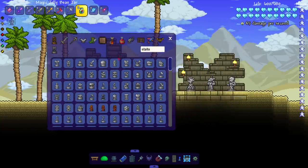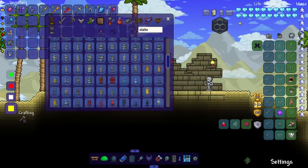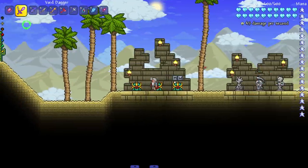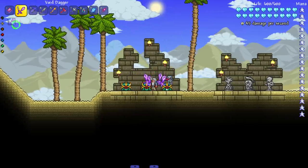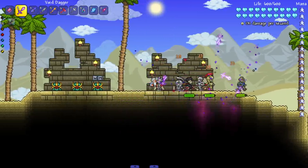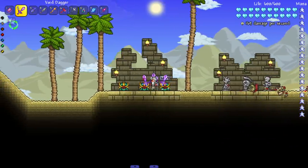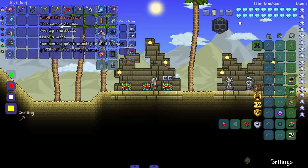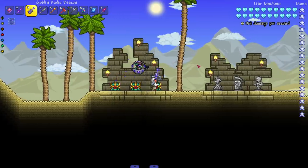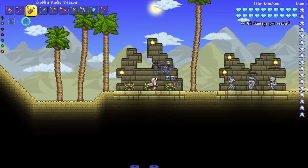We're getting into the hard mode summons now. I'll change the goblin statue to a hoplite statue since apparently you can't spawn goblins from the goblin statue - didn't know that. Starting with the Void Dagger which summons void daggers - kind of like the blade staff but with great range and going through the floor. Then the Goblin Radio Beacon summons a goblin gunship! The more you summon, the stronger his gun gets.